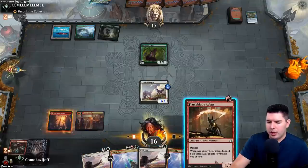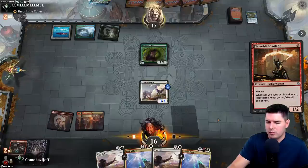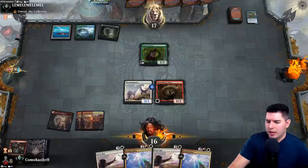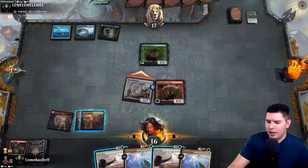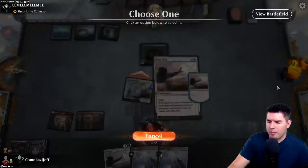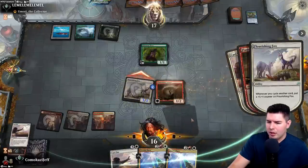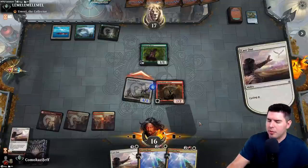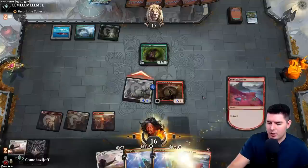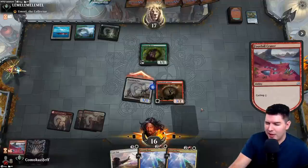That's a little frustrating. We want to play a land out this turn — attack in even if we lose out. See if they have defense. Bouncing Shore Sharks will be annoying on the next turn. Getting their life total down low enough that we can just Zenith Flare and win is the plan. Cycle Footfall Crater — that could also be nice for trample.